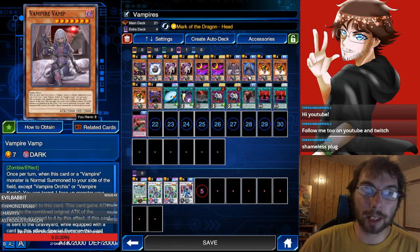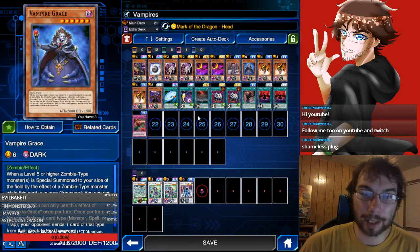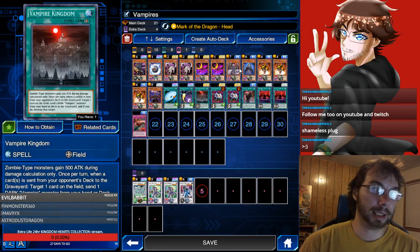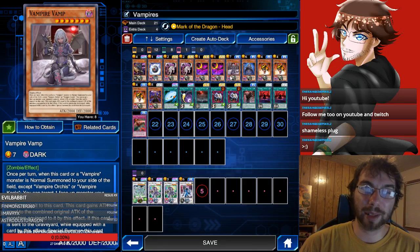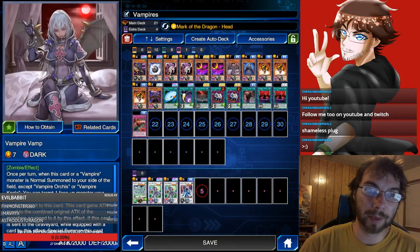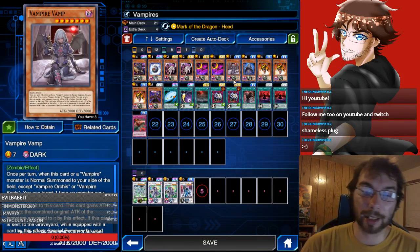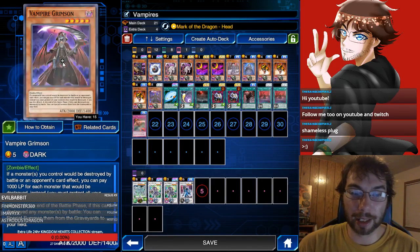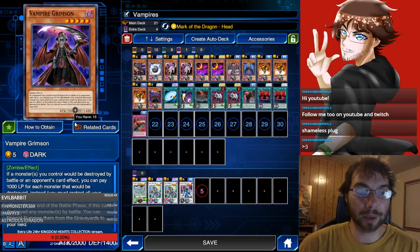Samurai Skull sends these two to the graveyard in order to activate their effects, which can Special Summon them, and that allows you to search for your Vampire cards and accelerate your engine. Now, we also have some big, beefy boss monsters. Vampire Grace allows you to take advantage of the Vampire Kingdom effect. And Vampire Vamp allows you to suck up opponent's monsters — if they're 2,000 attack or higher, attach them to her as an equip spell, and she gains their attack and becomes huge.